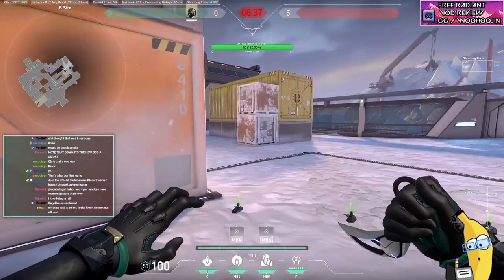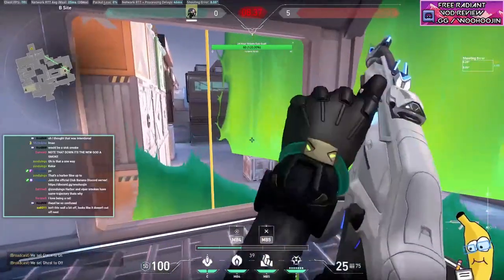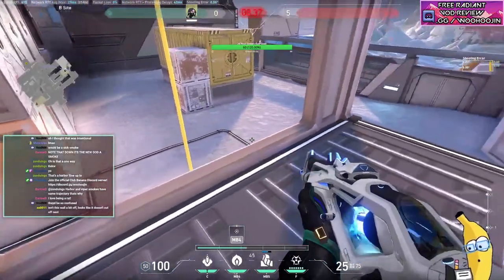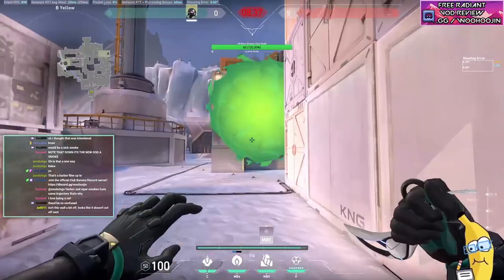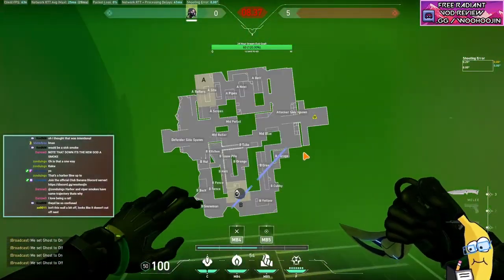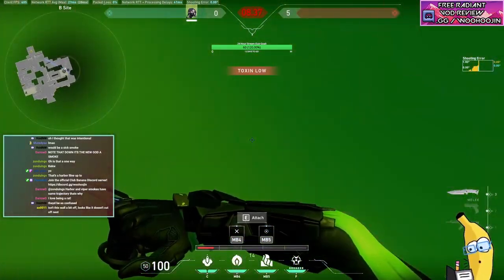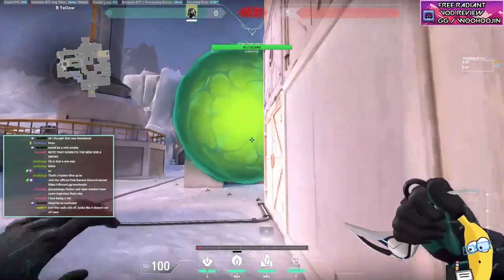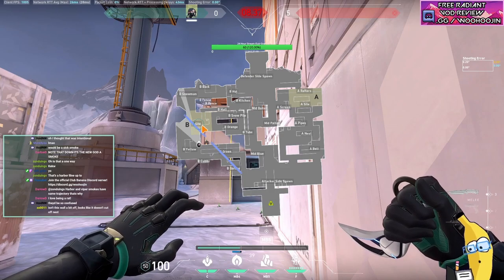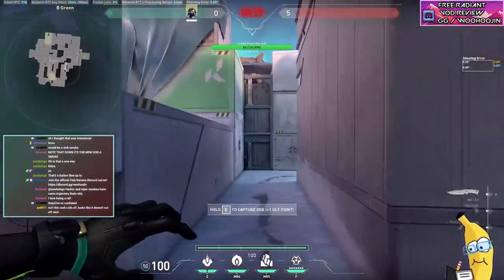Good question about whether the wall cuts off nest — you can aim it a bit more to cut off nest, but I personally like being able to see nest. It's really dangerous if nest is smoked off because it becomes easy for them to spam the plant uncontested. If it's blocked off and you go to plant, this guy can walk into your orb, ping you, shoot here, and it's really hard for your team to do anything. If you do want to block it off, just aim your wall a little more to the right.